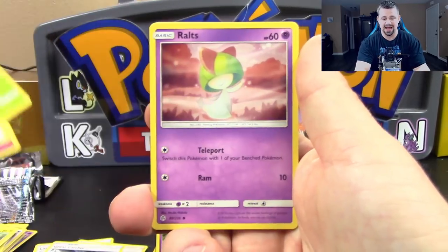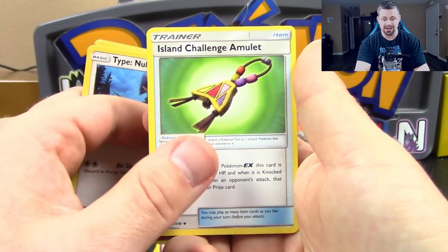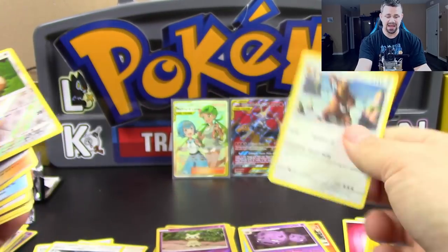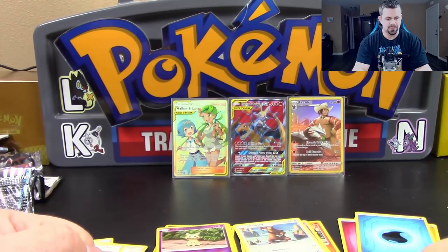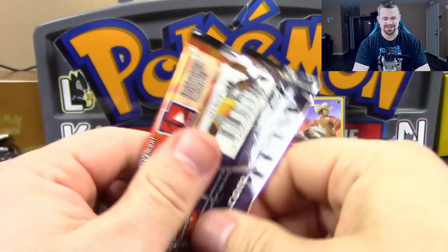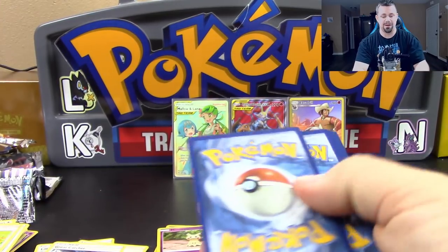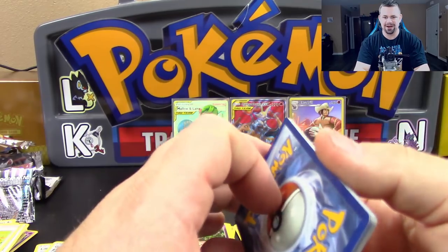Pack six: Azurill, Rufflet, Oddish, Ralts, Sandygast, Type: Null, Island Challenge Amulet, Erika, Reverse Holo Eevee, and an Ursaring regular rare. Poor Lucas though — if he would have pulled those on Father and Son Sunday, he would have probably lost his mind even more than I did. I feel kind of bad; I've taken that away from him.